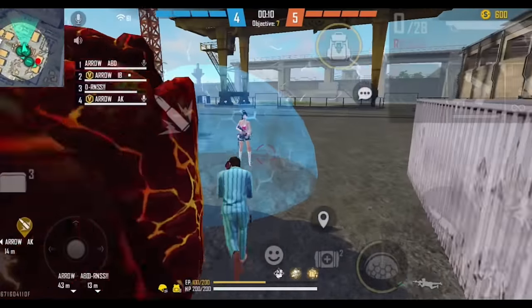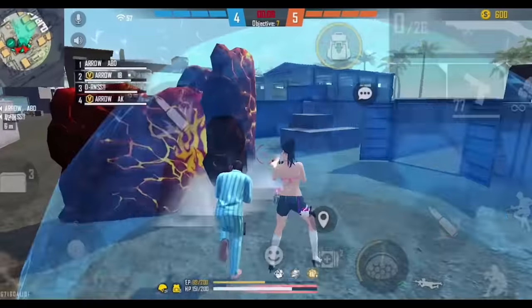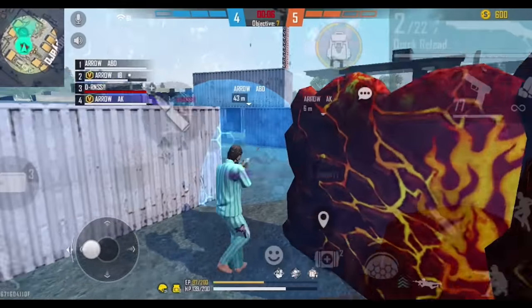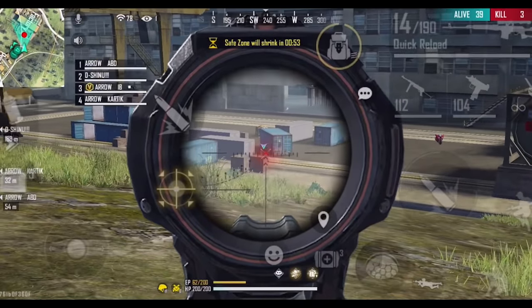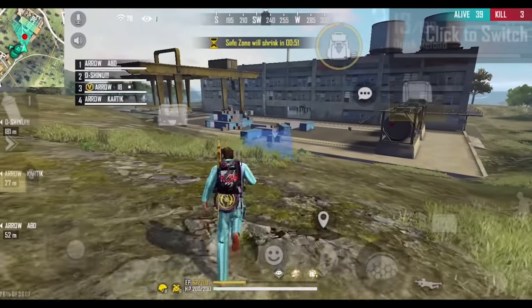We use these 4 players in a way so that our whole squad's fighting style will be better. The first thing we need in one squad is a rushing pair. A rushing pair means we need not just 1 rusher, but 2 rushers.